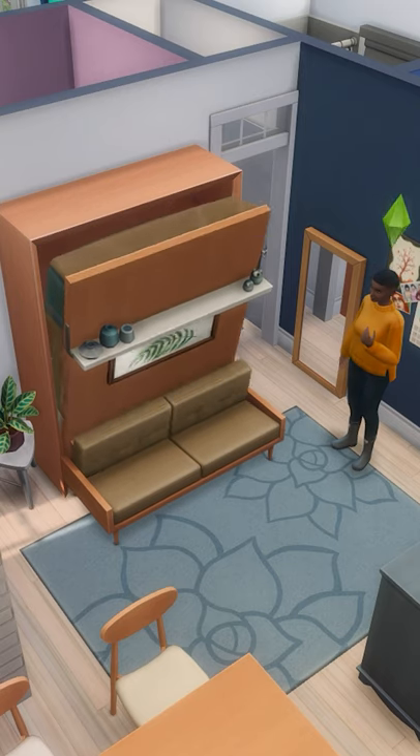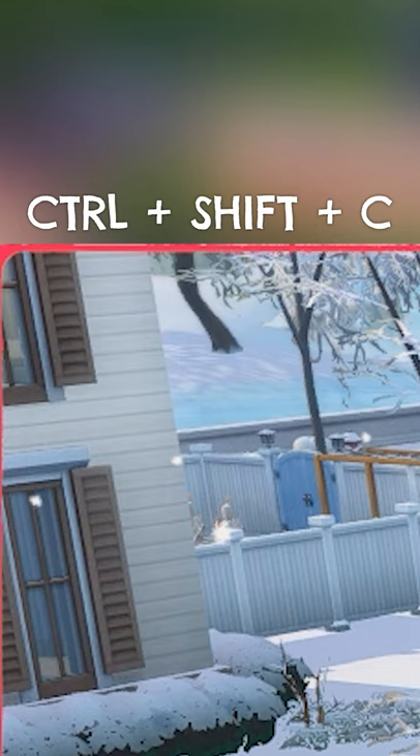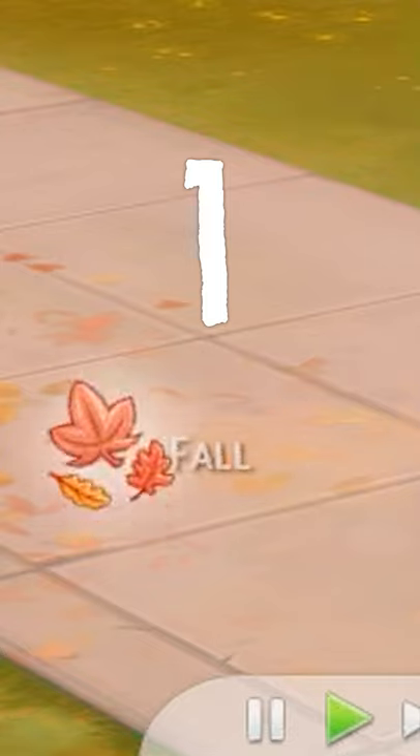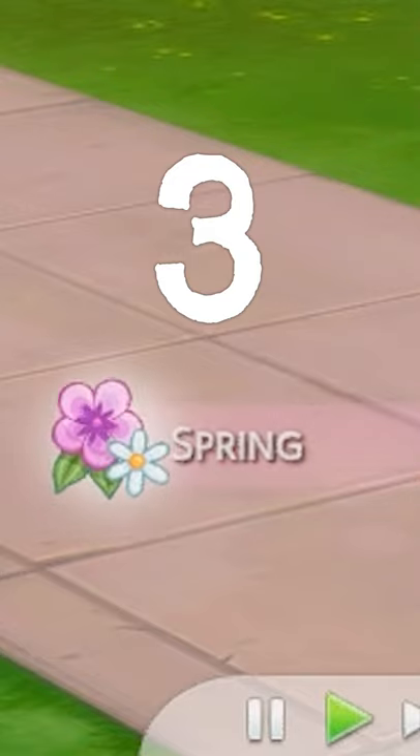When a sim lives on the lot, you can also change the season. To do so, you're going to want to open that console again and type in the cheat seasons.set_season space and then a number between zero and three — with zero for summer, one for fall, two for winter, and three for spring.